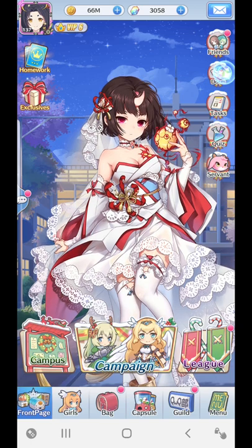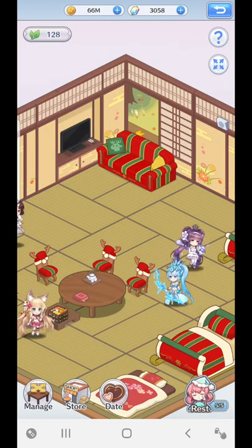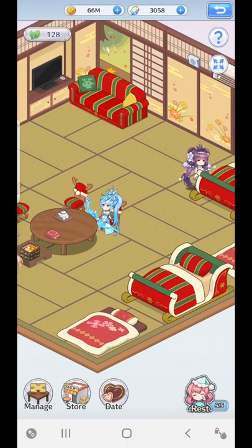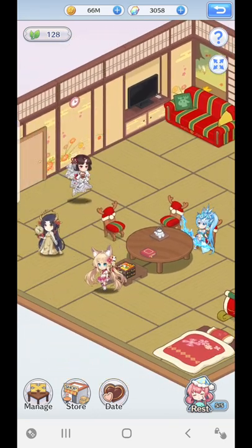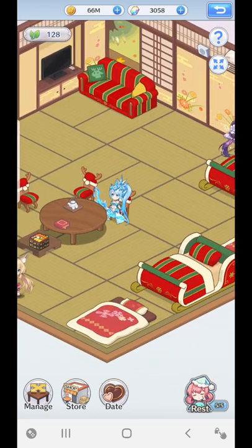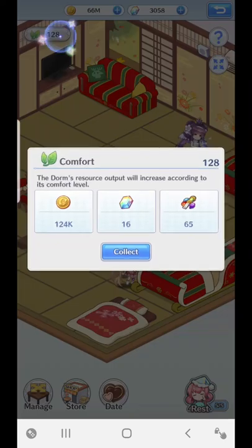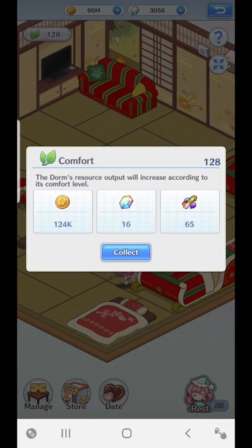Don't worry too much about it — it will just come in time. What's really good about building up your furniture in the dorm is that the more stuff you have, the more this little green leaf on the top left screen goes up. When you click on it, this is the comfort level of the girls. As the comfort level goes up, you gain passive resources. As you can see here, I'm about to collect 124k in gold, 16 gems, and 65 crystal chisels.